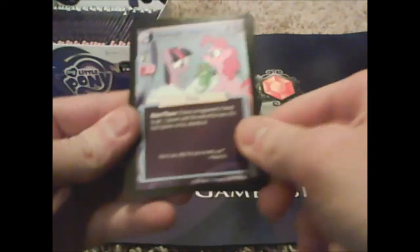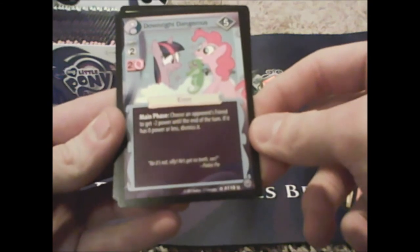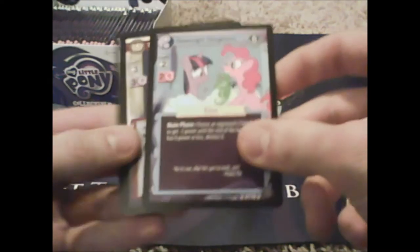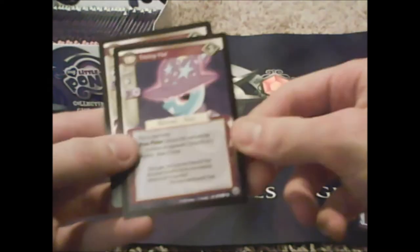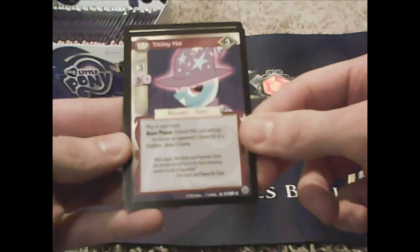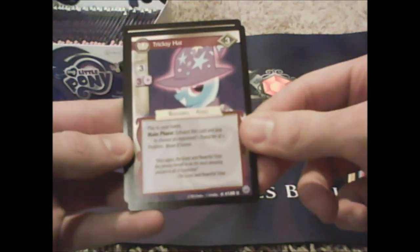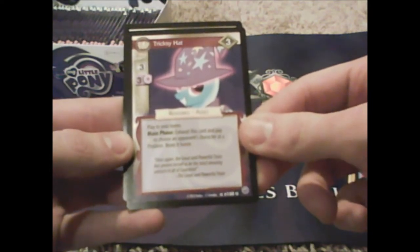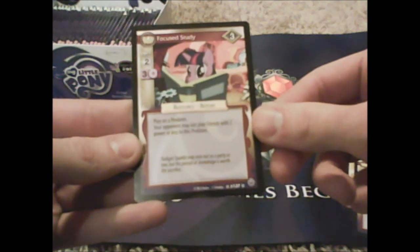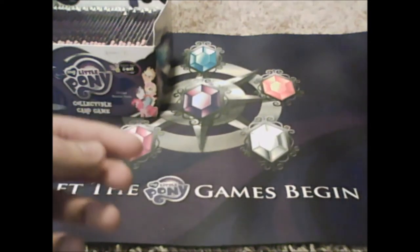Downright Dangerous: 'choose an opponent's friend, it has zero power.' Pinkie can be cruel! Ooh, Tricksy Hat — play at your home main phase, exhaust this card to pay one to choose an opponent's character at that problem and move it home. Cool! Focus Study: 'your opponent may not play friends with two or fewer letters' — the same as that one problem card.